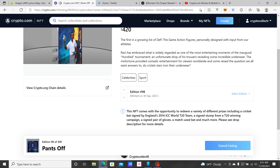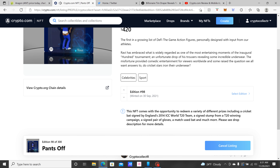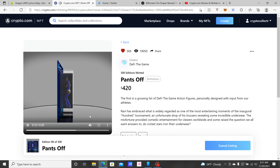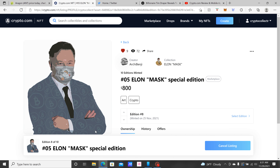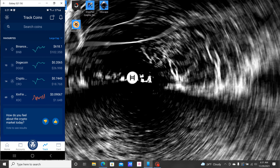With this NFT comes the opportunity to redeem a variety of prizes, including a cricket bat signed by England's 2014 ICC World T20 team, a signed stump from a T20 winning campaign, a signed pair of gloves, a match-used bat, and much more — see drop description for details. That's something I still have to figure out — I wouldn't mind trying to win one of those. I'm just happy I bought my first NFTs. I also got a Bitcoin one, and I got a Dogecoin-to-the-moon one for all you Dogecoin lovers out there.